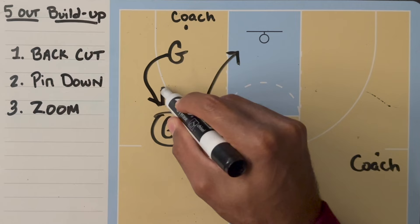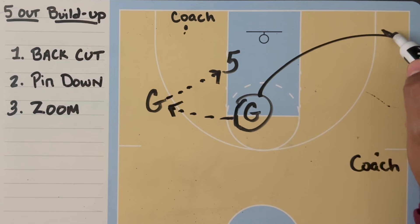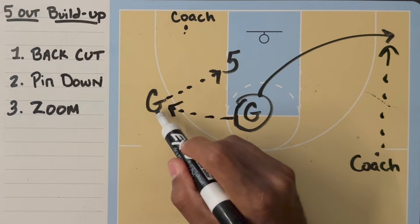If the guard can attack on the zoom, they'll do a throwback pass to the lift, and the lift will enter it to the post. This guard will go out to the opposite corner to receive a three-point shot from coach, and the post entry passer will receive a wing pass from coach.